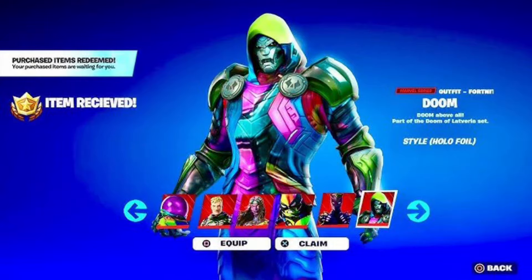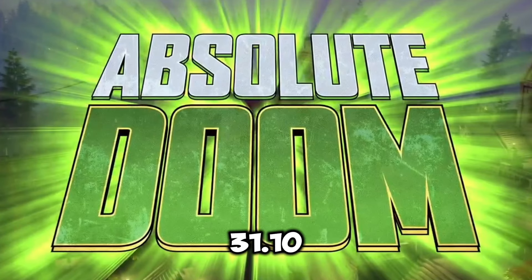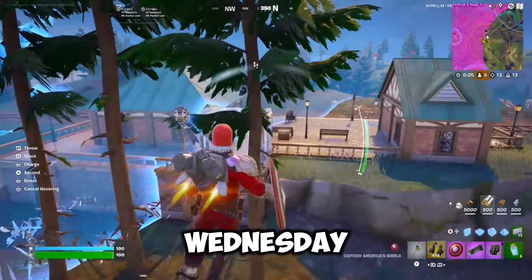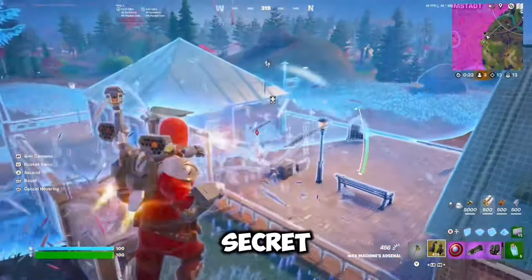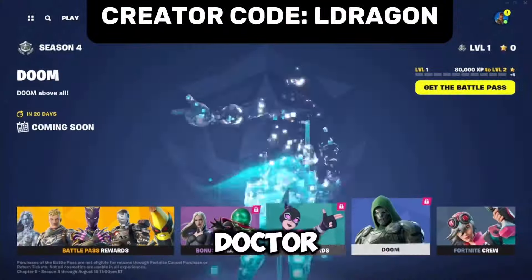The first Fortnite update of Chapter 5 Season 4 Absolute Doom, which will be version 31.10, will officially be releasing tomorrow, Wednesday the 4th of September. One of the big things releasing during this update will be the secret skin for the Fortnite Season 4 Battle Pass, which is Doctor Doom.